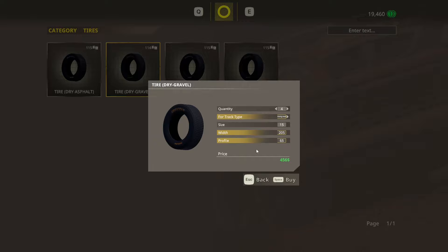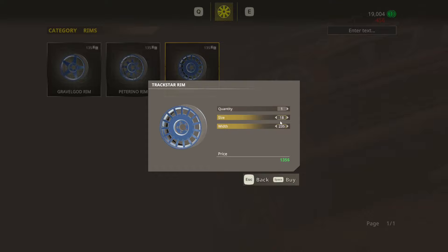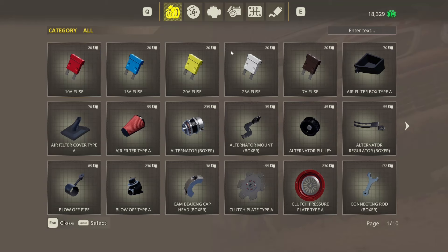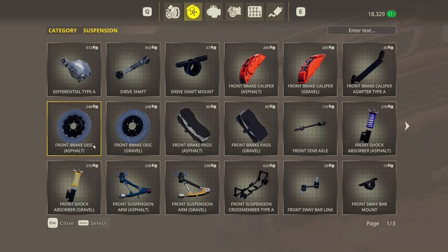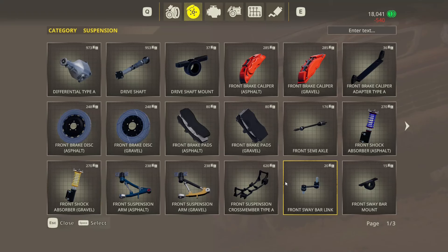We've got the 205s here — they look more like rally anyways. We're going to be looking for suspension items. We need front shock absorbers for gravel — I'm going to need two of them, and I'll need rears as well. Rear shocks for the gravel. Are we changing all of this stuff? Inner rear, outer rear — there for the rears. Outer rear suspension arm, tie rod ends — none of that stuff.